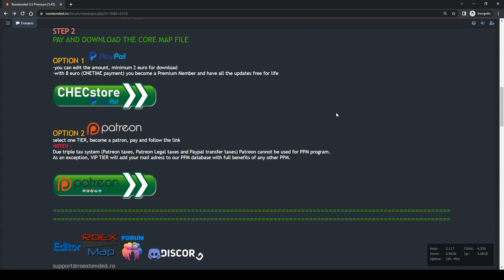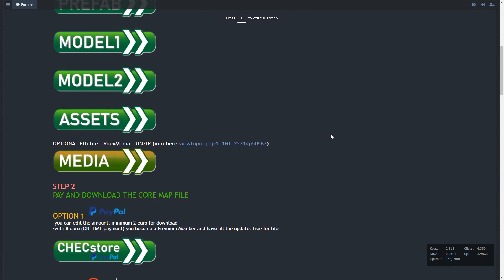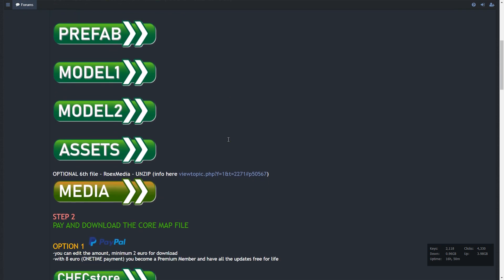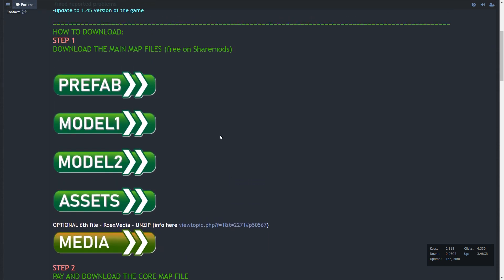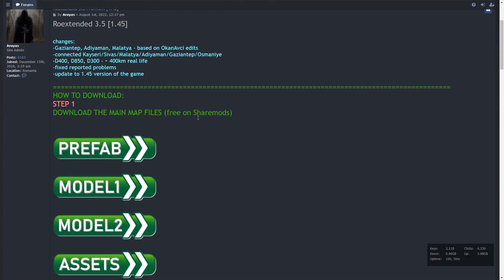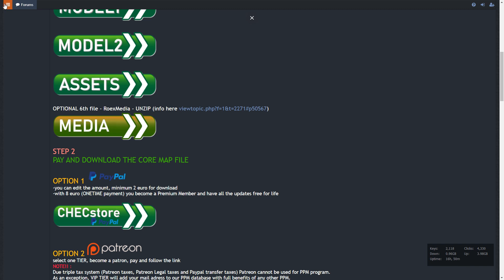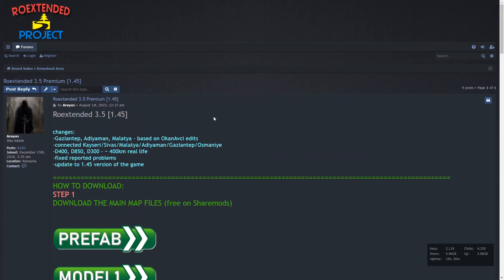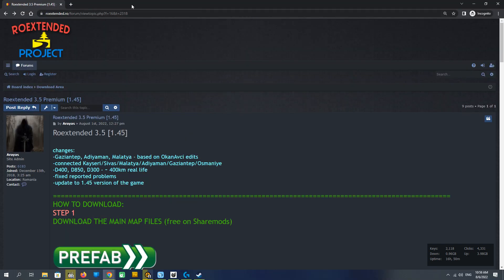We're talking about a one-time purchase which covers one version. So when the next version of Row Extended is released, you will have to buy it again. But if you want to get every version without paying again, let's go to the PPM section. PPM means permanent premium membership — you pay once and get all future versions for life.